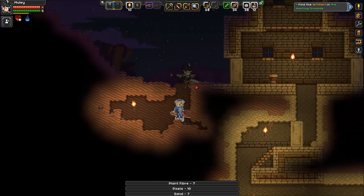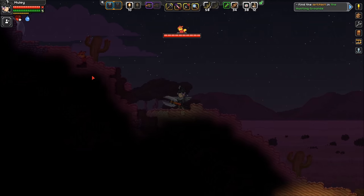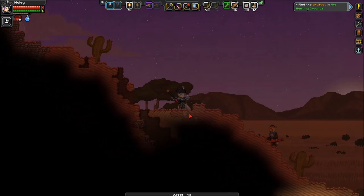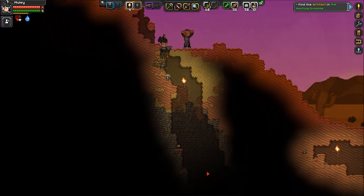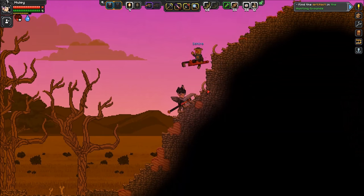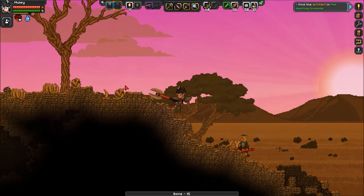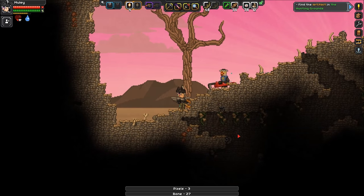I thought there was a chest here - whatever, let's go. This rocket spear does something weird guys - it does this floaty dance thing, it's pretty cool. I don't see anything immediately - maybe I'm not looking hard enough. I should just get into the ground. Cool thing is you can do a defensive stance with the spear too where you just hold it out in front of you.